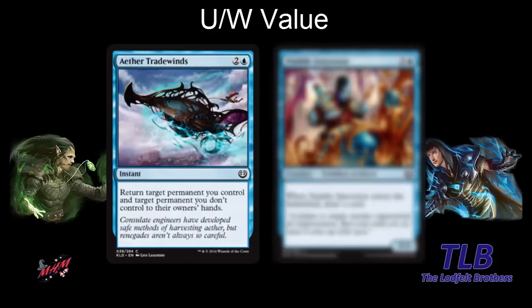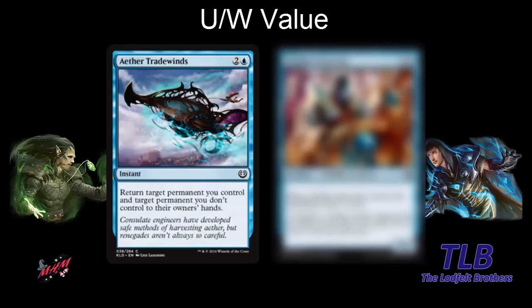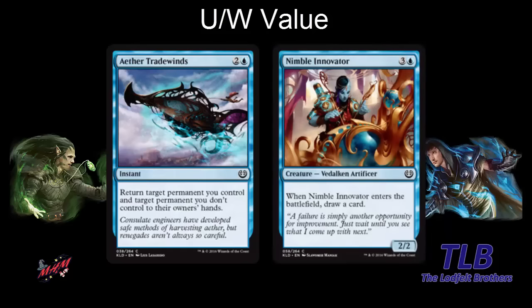In blue you have Ether Trade Winds — two and a blue instant where you can bounce one of your permanents and one of your opponent's permanents. For example, if your opponent taps three creatures to crew a vehicle, you can bounce the vehicle and bounce your own Cloud Blazer and play it again. We also have Nimble Innovator — four mana for a 2-2 that draws a card when it enters the battlefield. Even without flickering it, it's a decent value card that trades well, as there are a lot of 2-1s and 3-1s in this format.